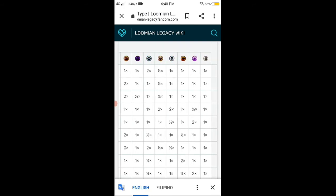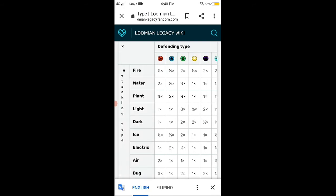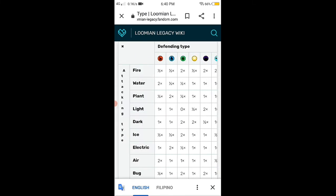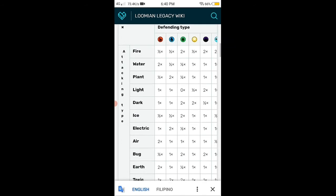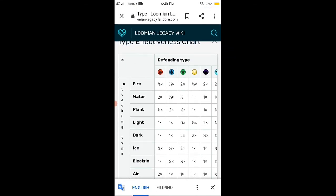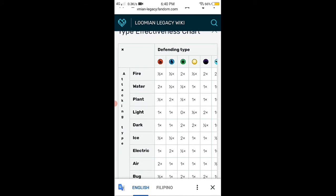If you read it from left to right, it shows how much damage a Lumen can do with that move. What you're seeing right now is the attacking type on the left and the defending type along the top.